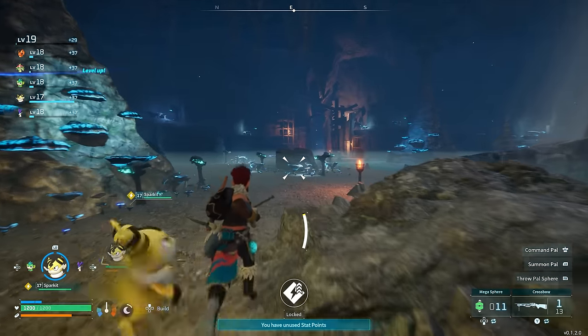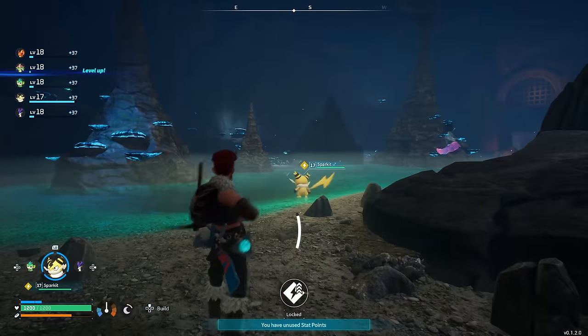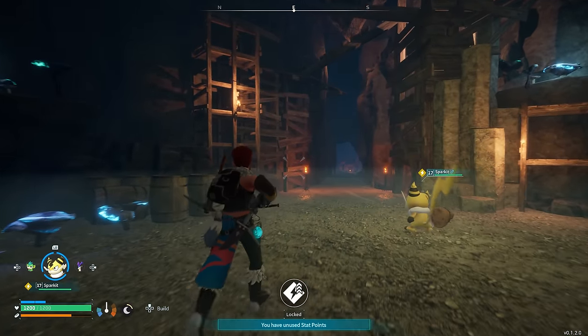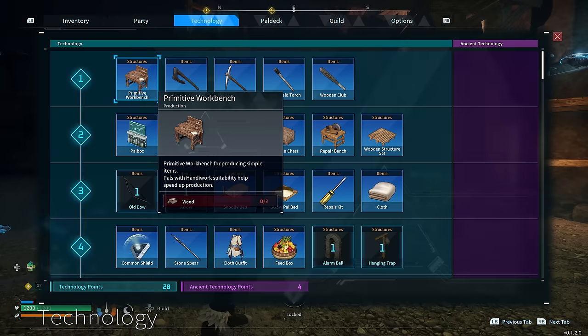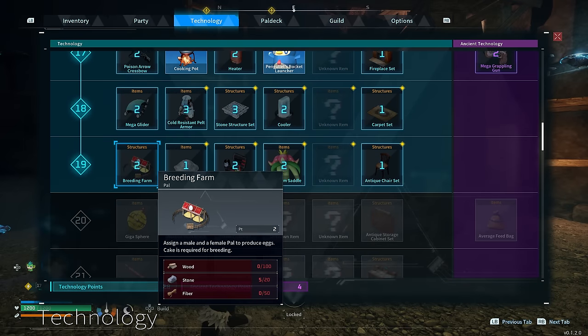Is it worth trying to escape now? Probably. Have we gone through here yet? Running so low on arrows and spheres and everything basically. We just leveled up - in case you guys missed it: the breeding farm, cement, large toolbox, and a saddle unlocked!